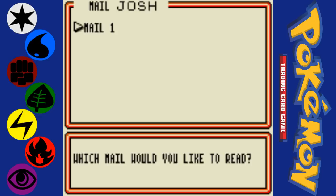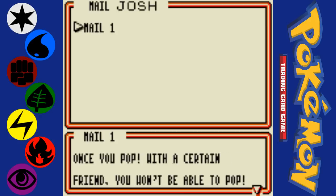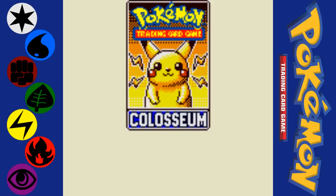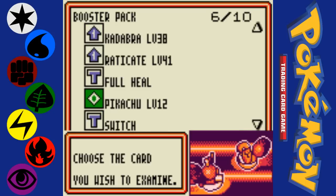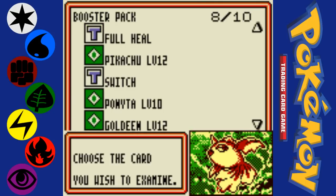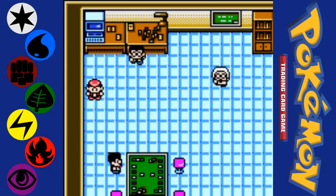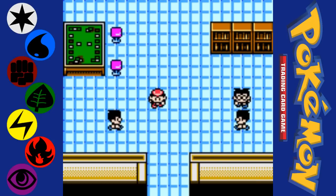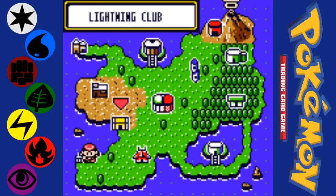One of the things you can find throughout this game is that each area has a PC that you can examine, and periodically you will get mail from Dr. Mason. He will send you booster packs that will give you cards to help you win duels. That was a pretty decent booster pack — we got a Scyther, which is a pretty handy card.